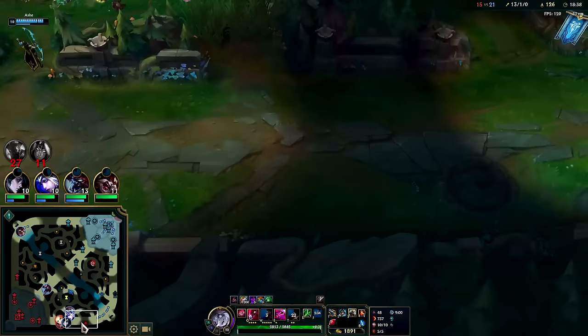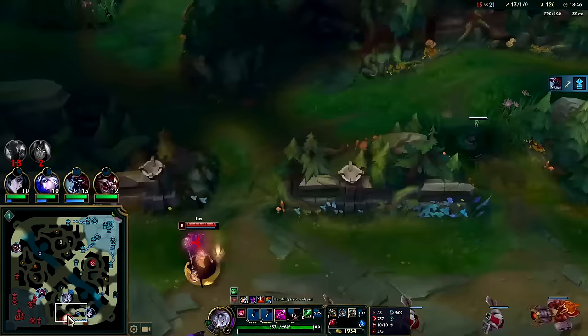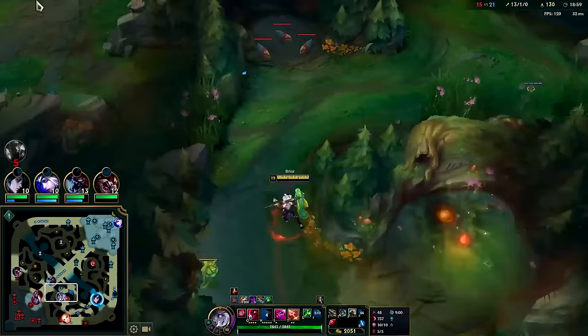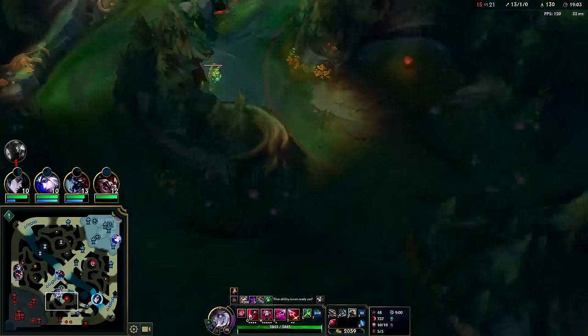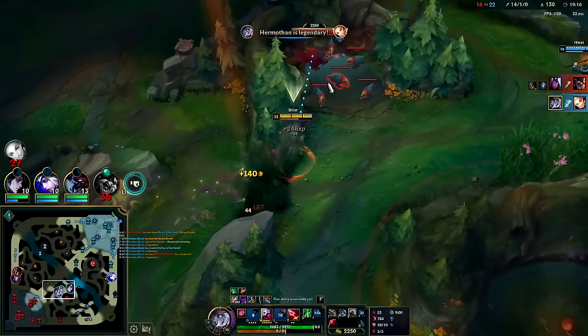The whole point is it does more damage when you go inside — you get a fat shield after you hit it, bounce it, and it spits you out. Auto, W reset. Lux is kind of coming towards me. We get the full E charge, auto, W, auto, Q, auto. Yeah, that's unfortunate if you walk into Briar — it's going to be rough. The full E channel.